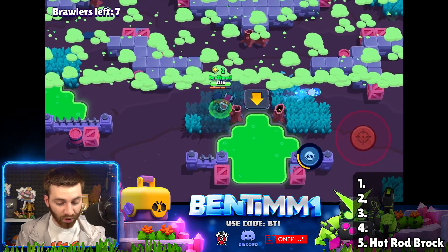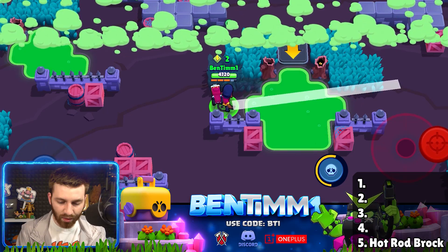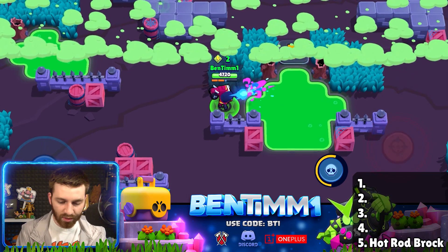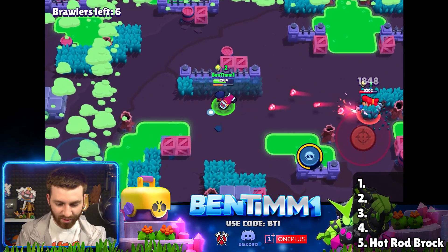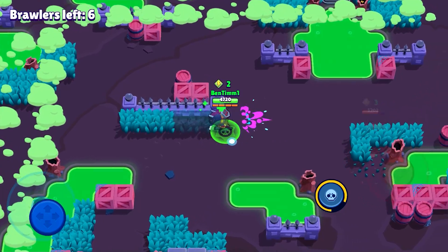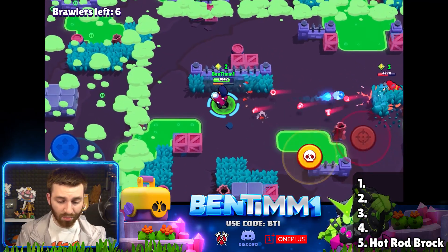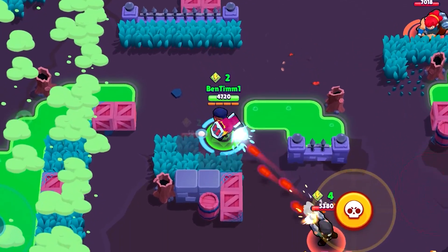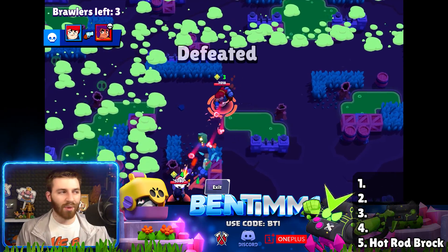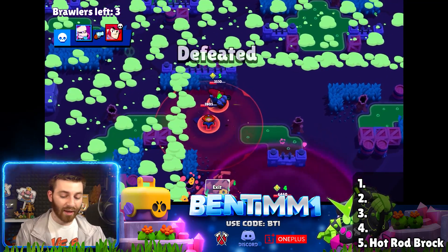I'm surprised Phoenix Crow, which is also 300 gems, is not on the list — but maybe that's because it pops up a lot and everyone loves Crow. Either way, this is about Brock. Brock is in my opinion one of the best-skinned brawlers in the game. Was that literally a Bandita Shelly? That's called payback right there — we got two trophies and didn't do anything, but it counts as a win!